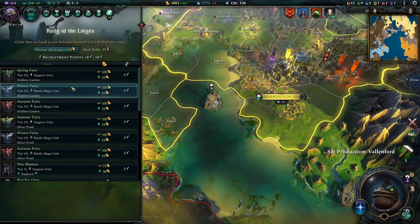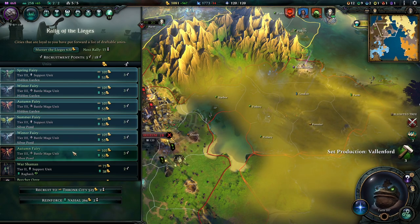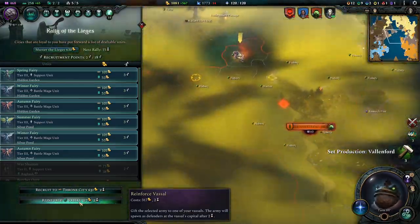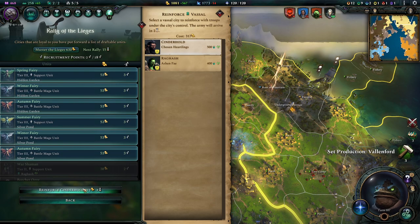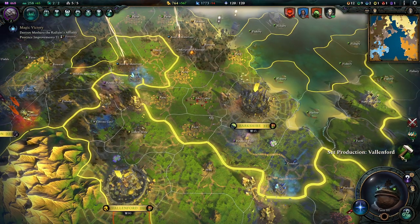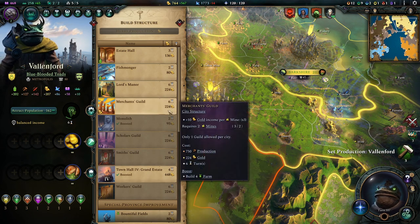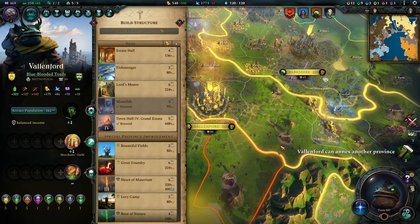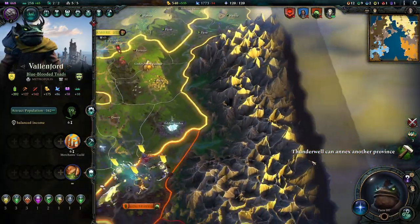We don't have all that much mana — well, we might reinforce an ally. Let's do that — let's give an army of fairies to one of our vassals. Which one though? Doesn't matter. Cinderhold has done well — they get the fairy army. Do I want this? I think we'll get this; the gold income is pretty decent from it. We can but also cannot afford the axe, so it's a conundrum.